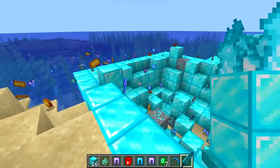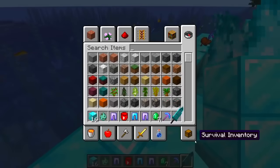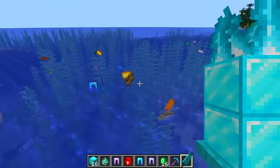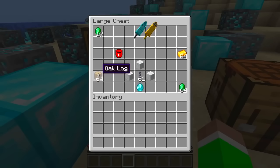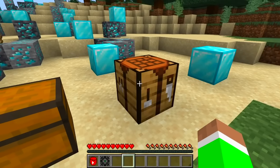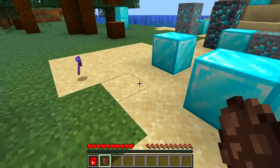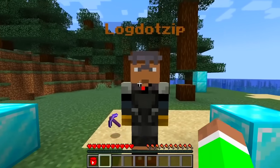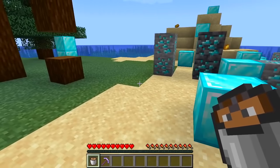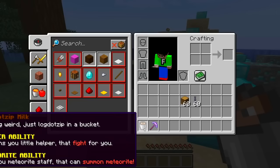We should move on to the next YouTuber. My inventory is about to be full - it dropped too many items. For LogZip you need some oak logs and a chain, plus the YouTuber bucket. Let's make it and see. Hey LogZip, how you doing! Let's go ahead and milk this YouTuber - LogZip boom, there we go. You can even see his little eyes in the bucket, that's pretty cool.